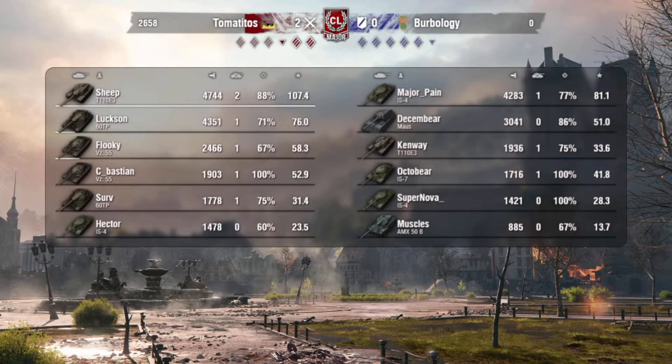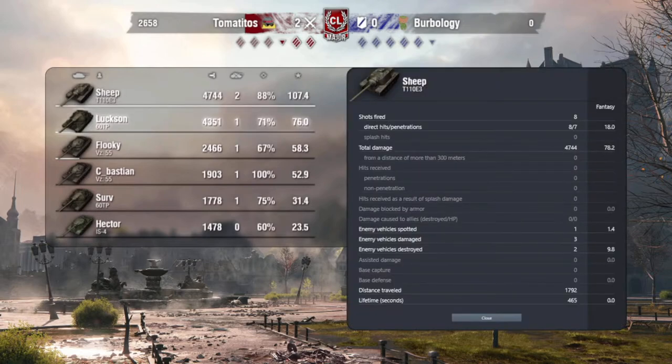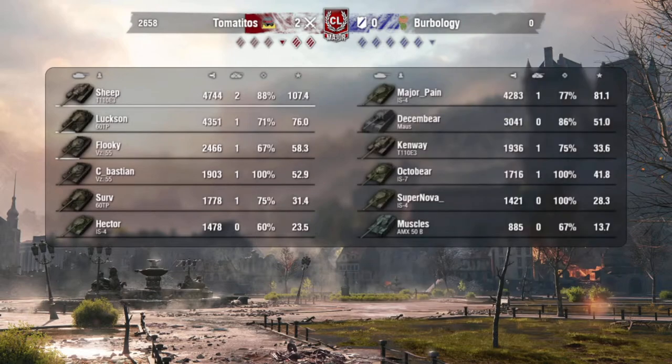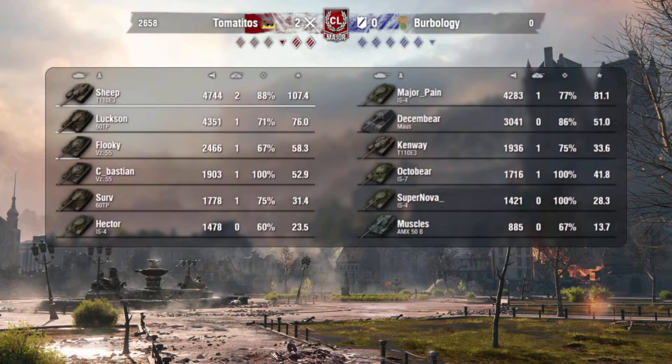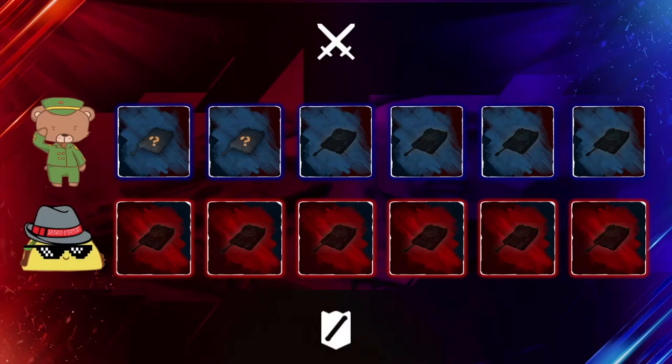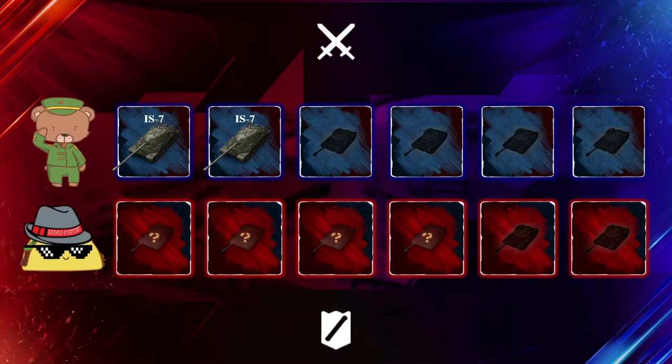Tomatitos most likely actually should have lost that game — not because they're bad, but because they literally caught the back end of two IS4s when not even 10 seconds before those IS4s were facing them. The timing was so in favor of Tomatitos in so many scenarios — the 50B crossing, the IS4 flexing, the E3 and 60TPs getting into positions without getting lit. Basically Hector was the only person lit on Tomatitos for the first like two and a half minutes. That's insane.